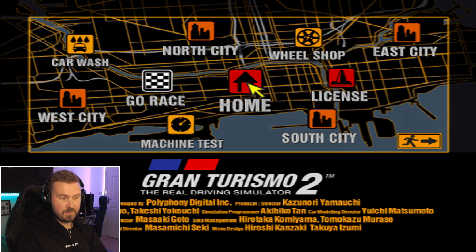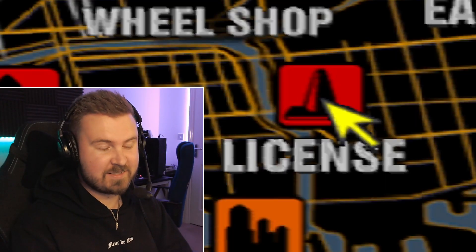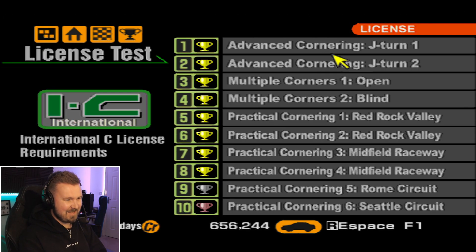Hello everybody, welcome to ChasDrakeOnMedia. Welcome to another episode of Gran Turismo 2 and another episode where we take on license tests. This is episode 101 - I can't believe we've got this many done. We're back with the International Sea License and this very pesky test in the Alfa Romeo that really hampered me last time. It was one that I did not expect to be difficult at all, so I've just got to jump in and try and give it a go once again.